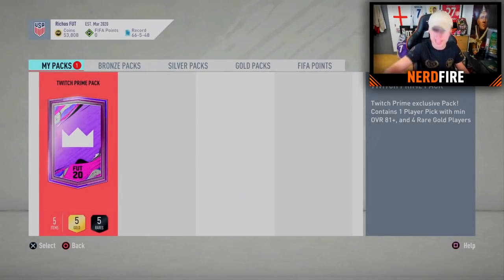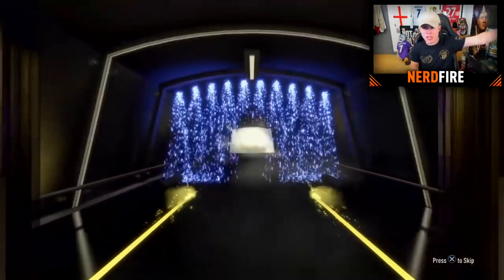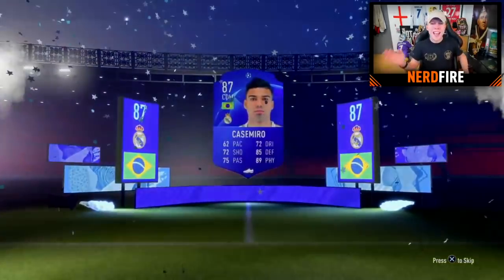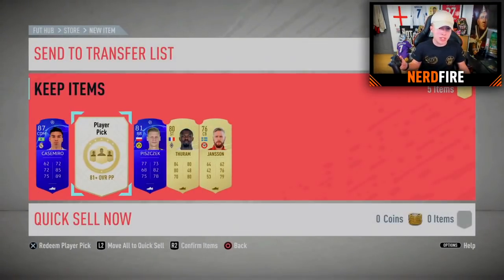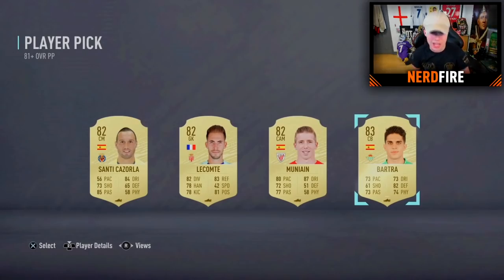Pack nine — back to Rich's account, who got Jesse Lingard earlier. Somehow he's got a second Twitch Prime pack. Out of the normal pack he pulls a UCL walkout — Casemiro! A Brazilian CDM boards card — without even getting into the player pick yet! Lingard from his first pack and now Casemiro from the normal part of his second. That is absolutely incredible. The player pick doesn't match that, but still — ridiculous.